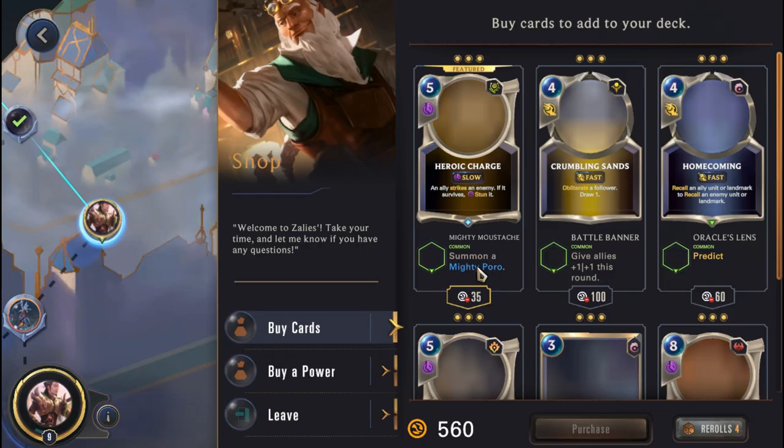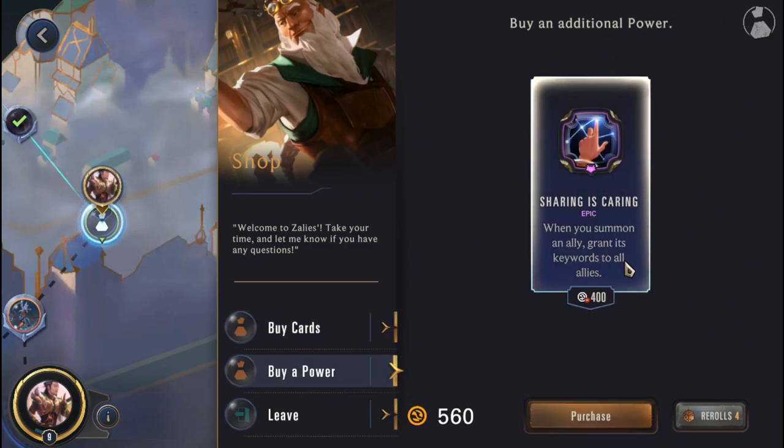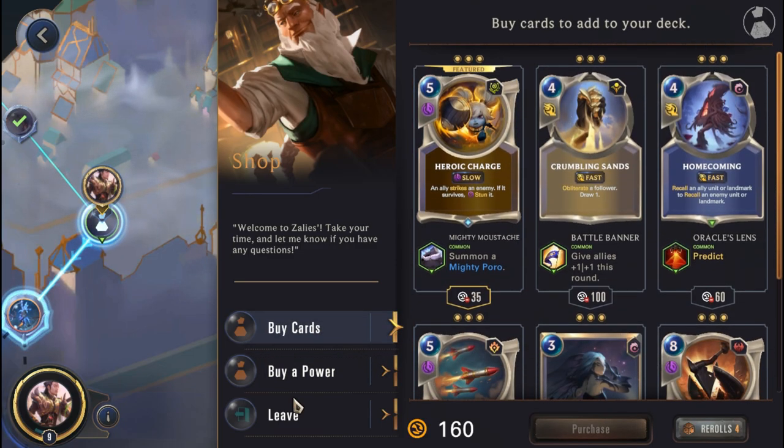Heading into the Shop Node, hoping for a decent power. We get Sharing and Scaring - that's great, we're picking this up. Quick Attack is really nice, and we can potentially get Elusive for everyone as well. We're grabbing that. We don't need anything from the card offerings, just heading into the Stargazer.